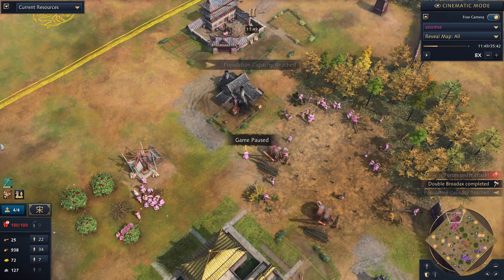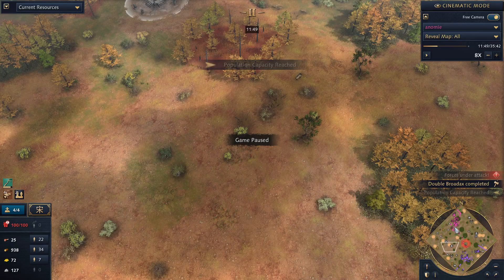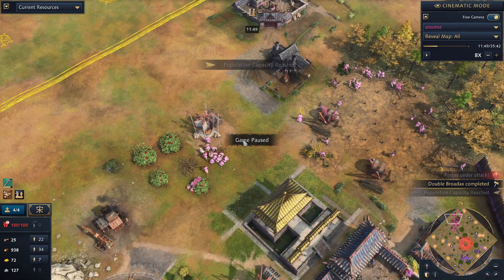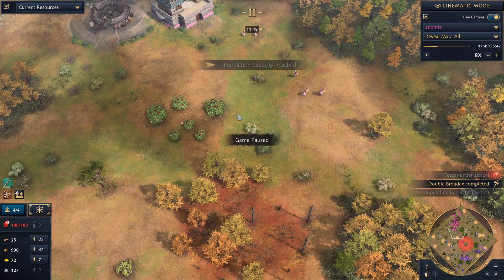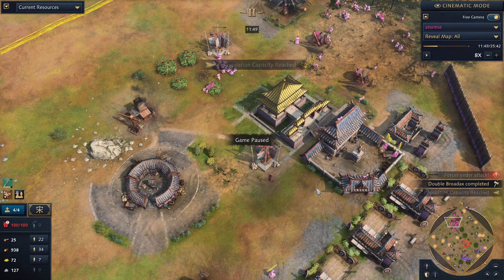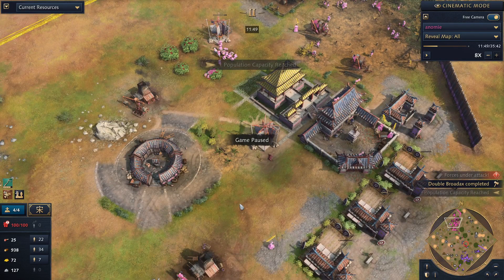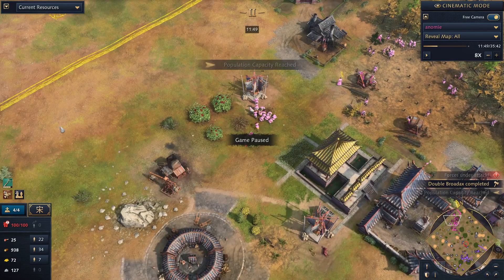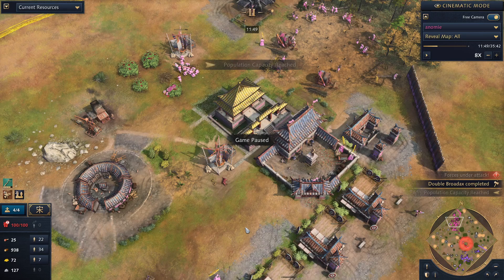A general tip I like to give players when floating wood and not knowing what to do with it: throw down some farms. You might ask, why would I throw down farms when I still have berries, sheep, deer, and boars? The reason is to avoid the critical point every player has experienced: when you run out of food sources on the map and need to do the farm transition all at once. When you run out of all food sources, if you haven't made a single farm, you have zero food per minute incoming. It takes six seconds to make a farm, and if you have to make 15 farms using shift-click, you're spending a minute placing them — then villagers have to gather and drop off food. You could be going 30 to 60 seconds with zero food.